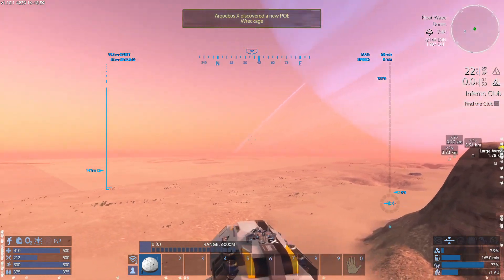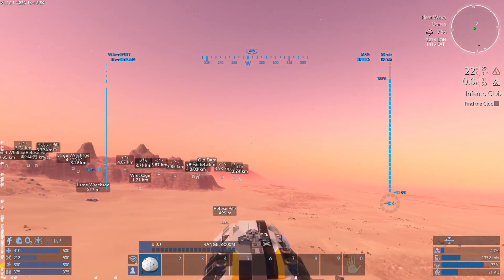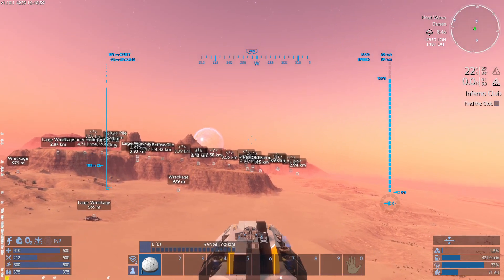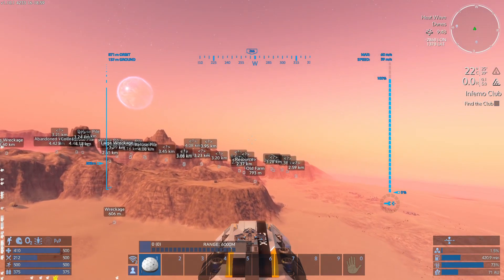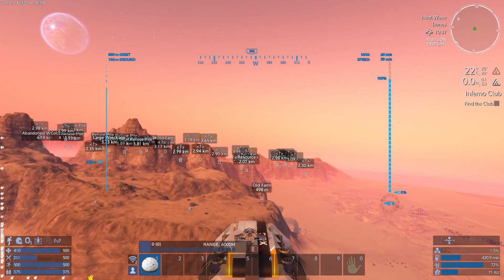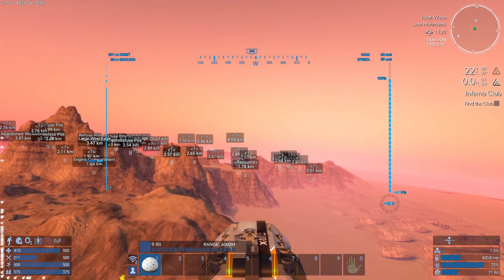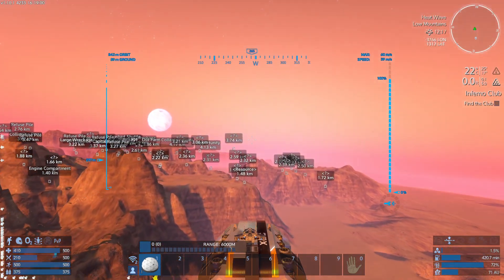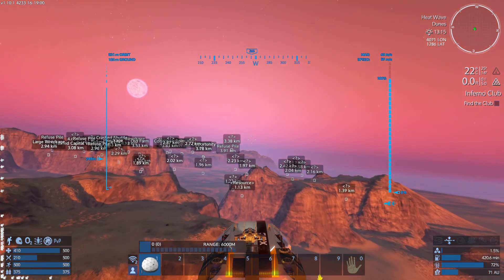That's Carbon — don't need that. There's another one over there. I do like how this planet has a lot of stuff on it. I really should do some investigating at some point. There's a downed capital ship over there, maybe.